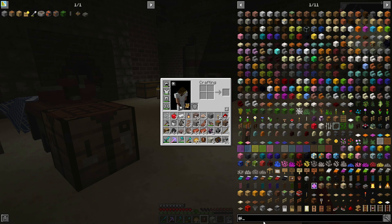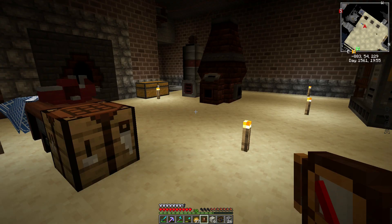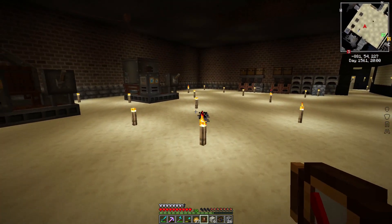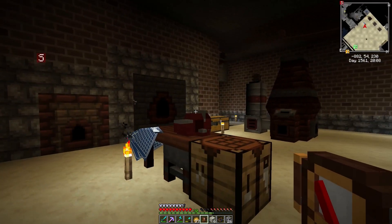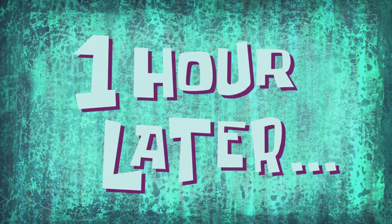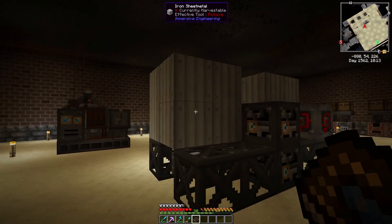Let's check it out - there you have the mining drill and the buzzsaw. Those two are the machines I'm going to make. On top of that of course I need the refinery, so I'm going to do that and I'll be right back when it is complete.